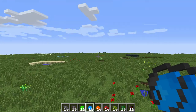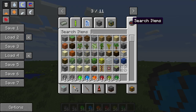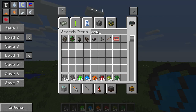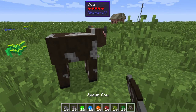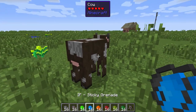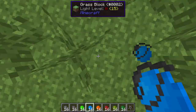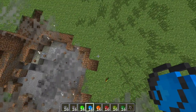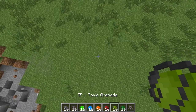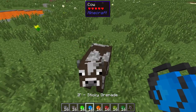Sticky grenade. I wish there was some more animals out here. We got a cow. Sticky grenade — no, it didn't stick. It did turn him into beef though. It went through him.